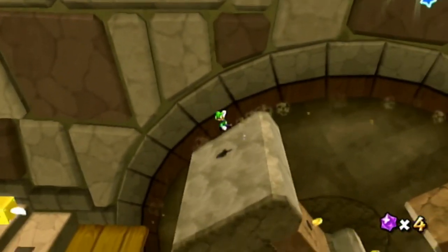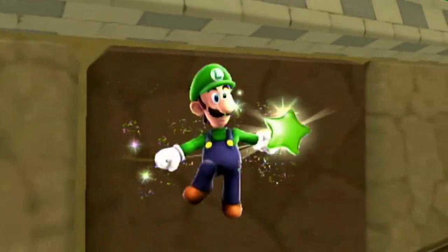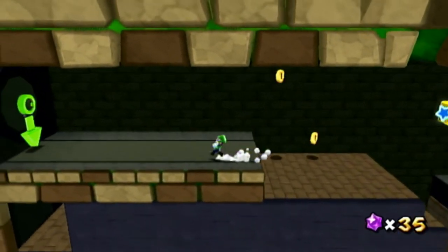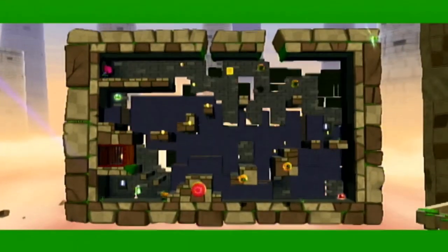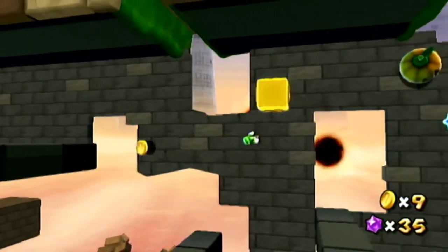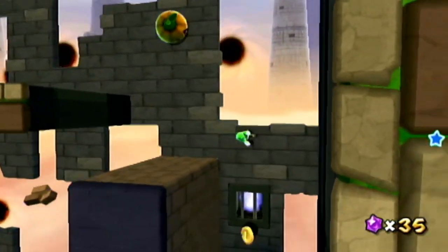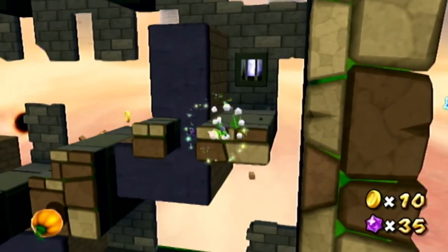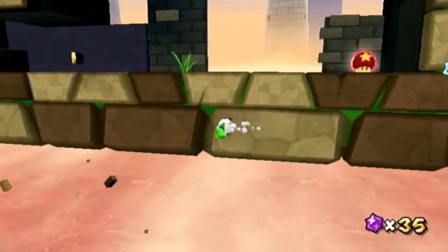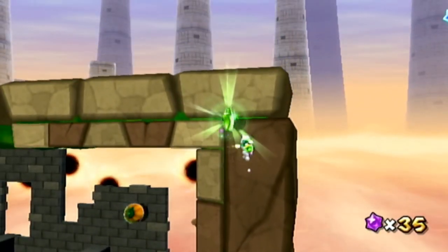The next galaxy we're doing is the one with the rotating pillars. The first green star is actually like in the middle — one of the middle ones on the way to the top. The second one is actually near that switch — the switch that makes this whole section go down. I recommend getting to the very top, doing the switch first, and then going straight up. It's just right there once you've done the switch.